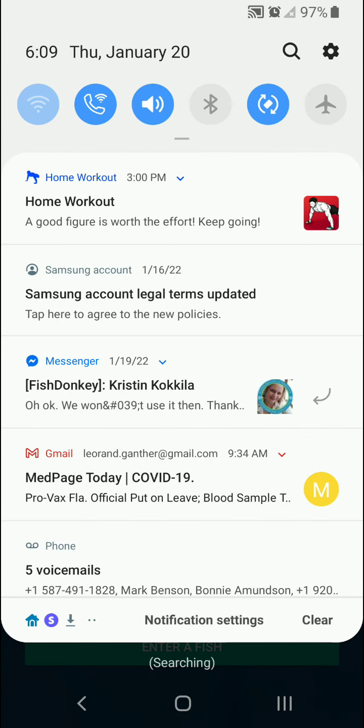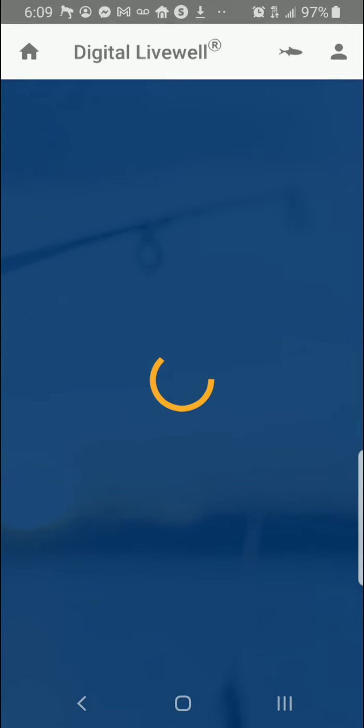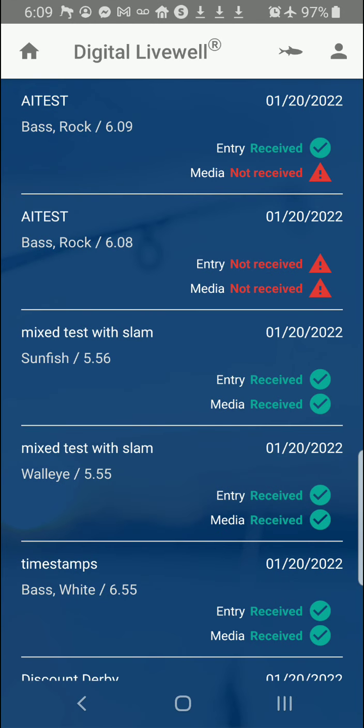Sometimes you get a partial connection after a while. It's starting to send — then I lost it, went back into airplane mode. I lost my connection. It says 'media not received.' So here are some tips.